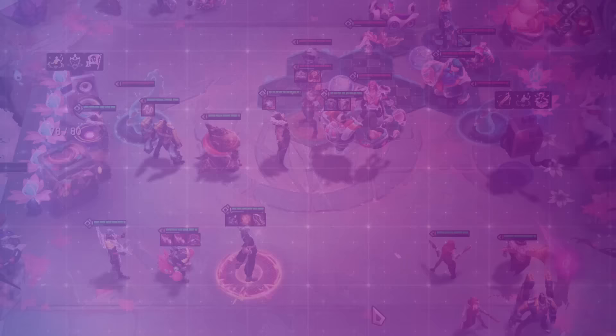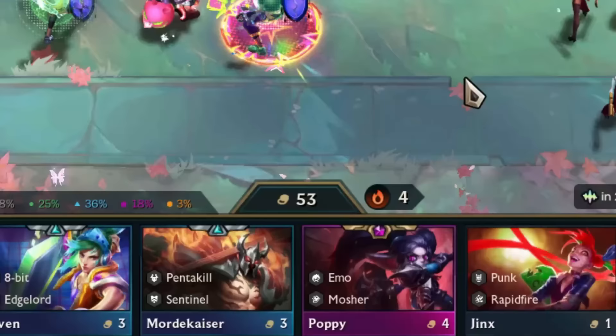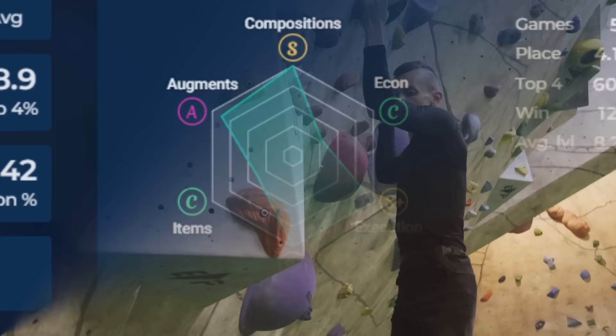If I ask you what Masters players and Platinum, Emerald or Diamond players do differently in TFT, would you be able to tell? You'll quickly realize it's a tough question with no real answer because it all depends on the player's playstyle. There is a misconception that Diamond players are a little bit better than Emerald players in every aspect of the game — managing the economy, picking the best comps, or using the right items. But the truth is there is a lot of disparity; most players are good at something but have a clear weakness that prevents them from climbing higher, because we are all specialists in TFT.